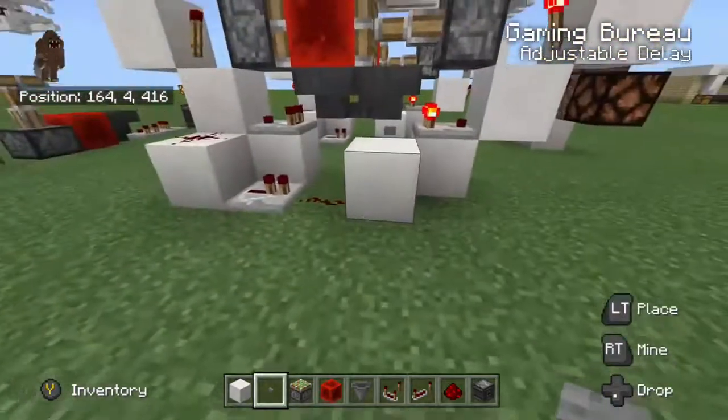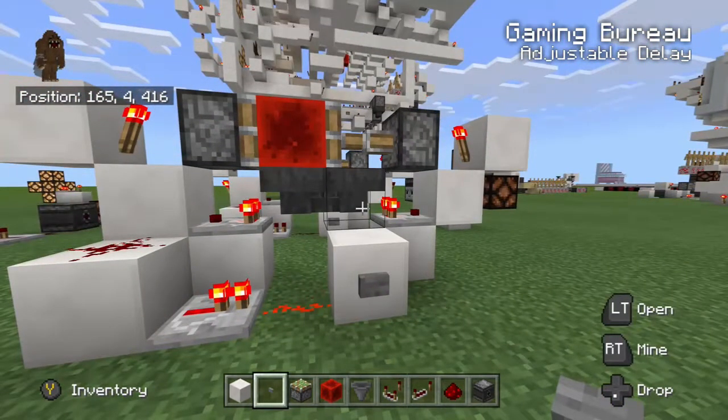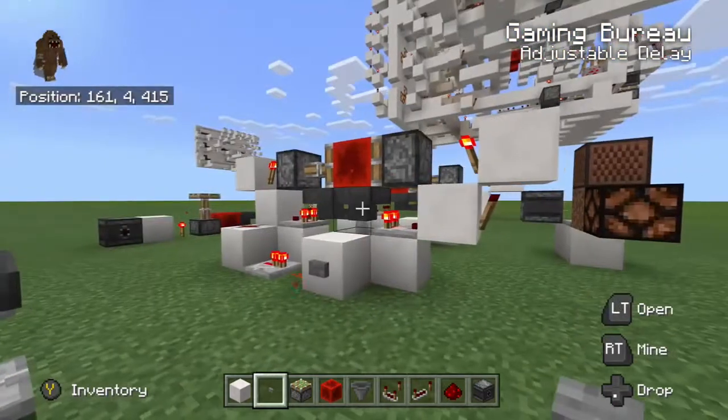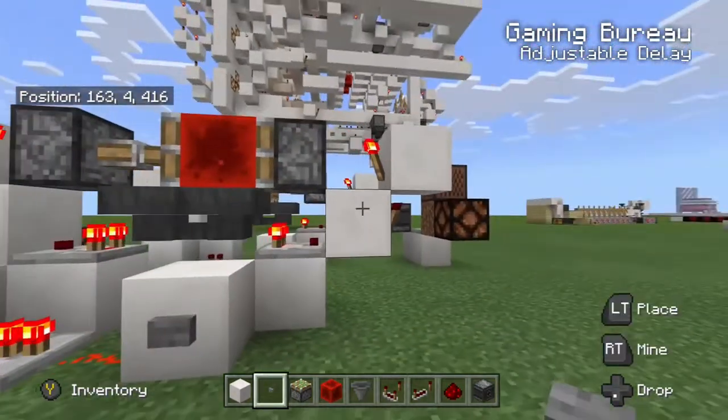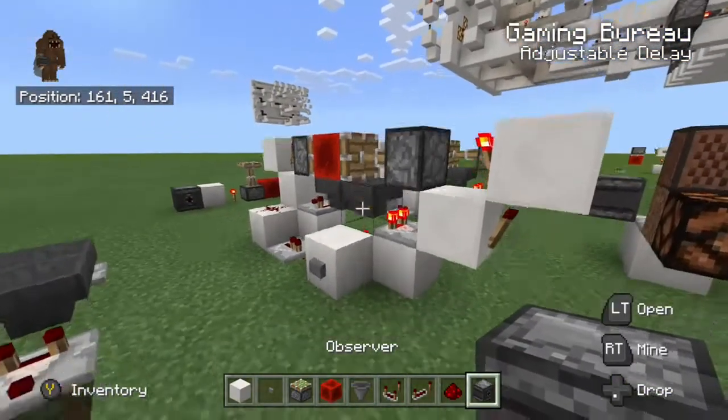That gives us a one-cycle slow hopper clock. We'll find that if we add an input to this block it will turn off our redstone torch and allow items to flow out, running the slow hopper clock for one cycle.